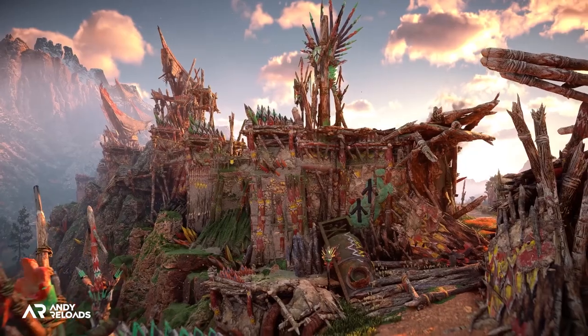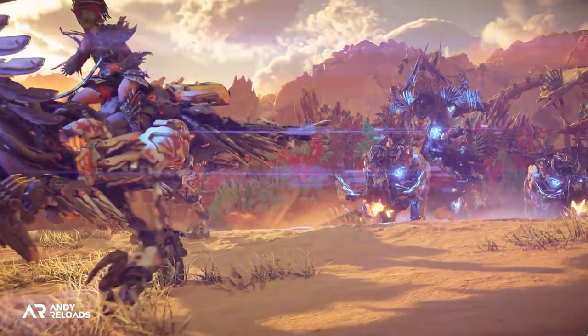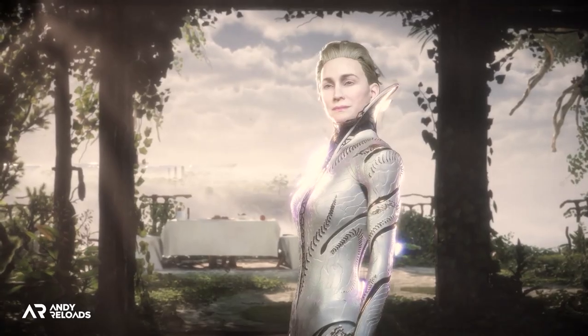The fifth tribe is described as a very mysterious faction that is stronger than Regala's machine-wielding tribe. Perhaps the advanced humans who stowed away on the Odyssey ship to escape the catastrophe are responsible — but we'll just have to wait and see.